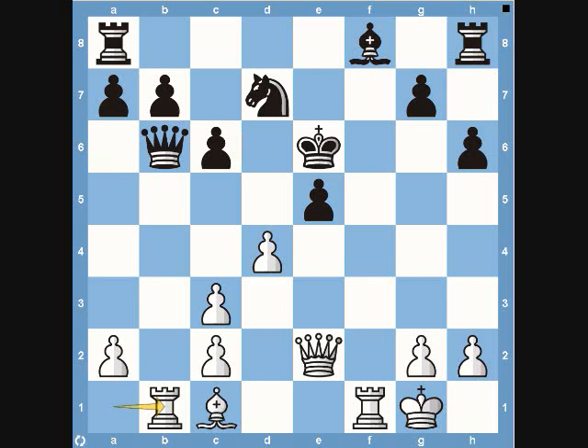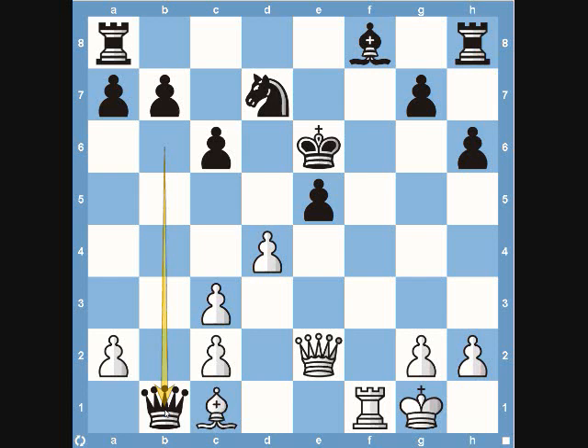White plays pawn to e6, double-attacking the king on f7. The king has to move, so he takes on e6. Now white has one of the best moves in the game — go ahead and pause if you want to formulate a plan. White actually played rook to b1, a fantastic move. He's attacking the queen, and from black's perspective there are really not a lot of good moves. Black takes the rook on b1 since that's really his only option — he doesn't want to retreat his queen to c7 or d8.